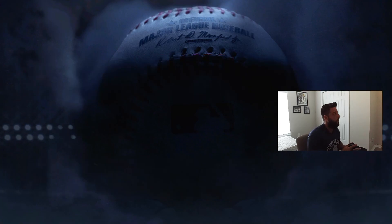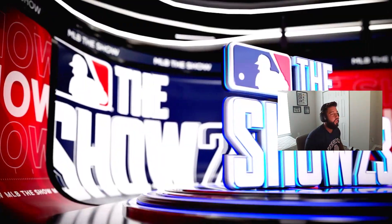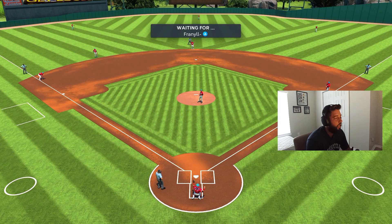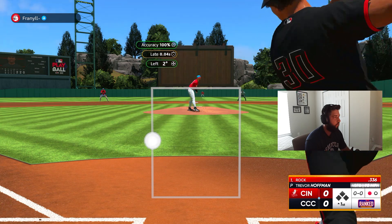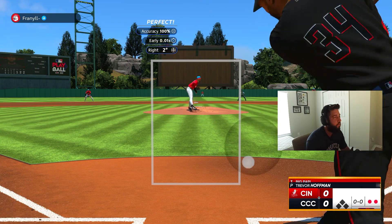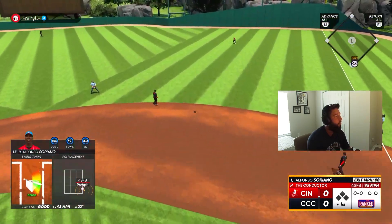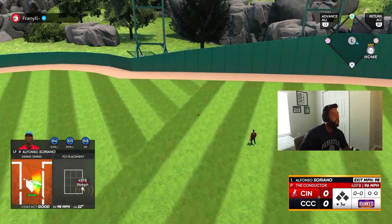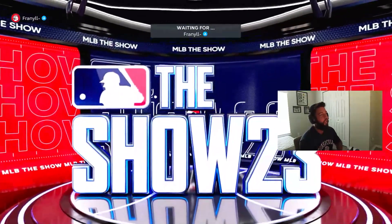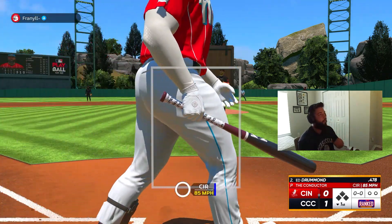We're going to be playing him in left and leading him off. Our opponent's going to be Fren Nil — he's got Chris Sale on the bump, we're gonna have our opener in Trevor Hoffman on the bump. Let's get after it. We blow it by him — good pitch, one down. And Soriano first pitch swinging — no doubter, it's going to be a one nothing lead, let's go baby!